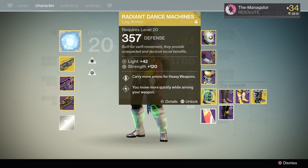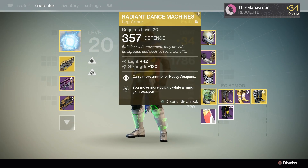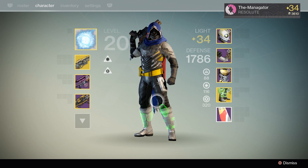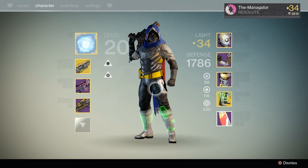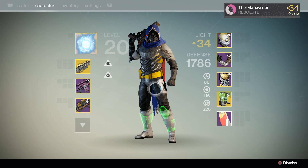Radiant Dance Machines — I just can't get away from these. It's either Radiant Dance Machines or Bones of Ayo; I have to go with either or. I love it because you move more quickly while aiming your weapon, which is really good for sidesteps and juking your opponents out. I know I could probably use another exotic armor piece that would help me out more, but I'm way too in love with the boots. The boots are just too good, too fun, and I always stick with them.